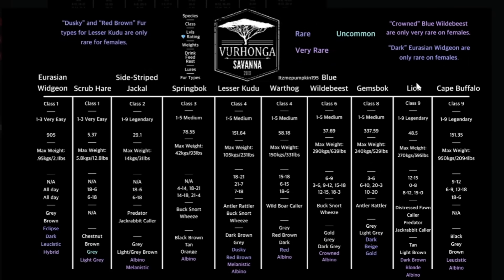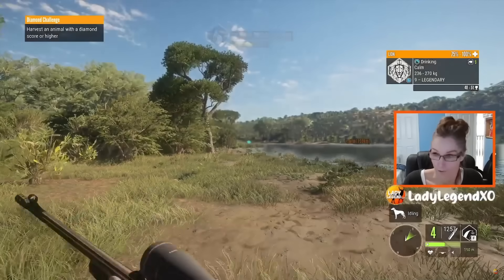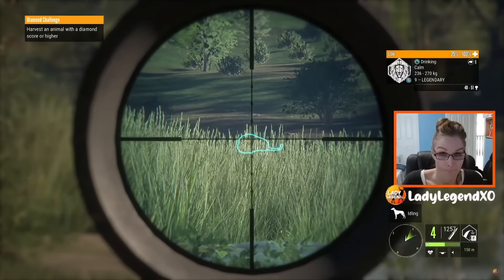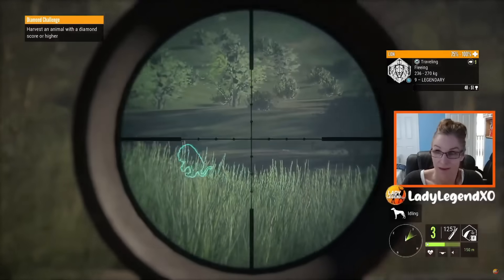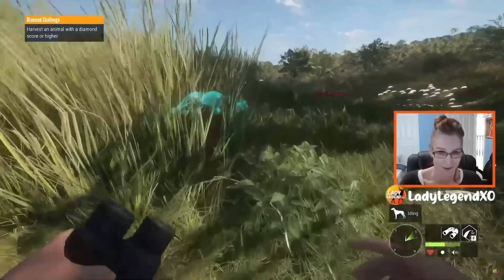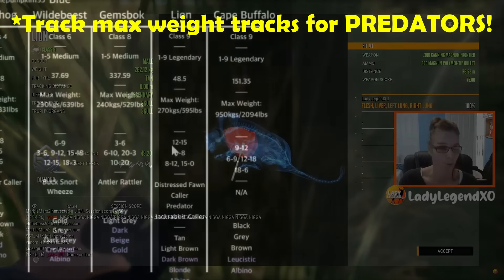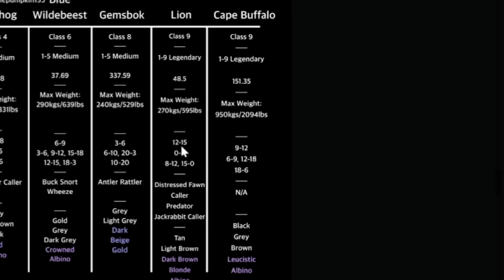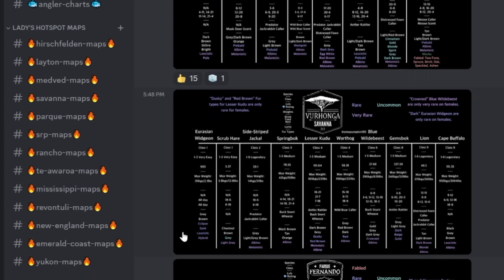We are hunting lions right now. They are a class nine species, so that tells us we need to use a seven to nine rifle. They go from one all the way up to nine legendary. For a diamond, we are looking for a nine legendary and their diamond trophy is 48.5. I don't expect you to memorize every single diamond trophy rating, but just jot it down so that you know when you are looking at a diamond potential animal. Their max weight is 270 kilograms or 595 pounds — if you pick up a max weight track, you definitely want to track it. Their drink time is from 12 to 1500. I do have hotspot maps for every map in the game except for Quattro, and that will be added within the next two weeks.